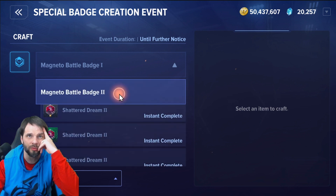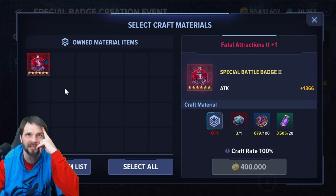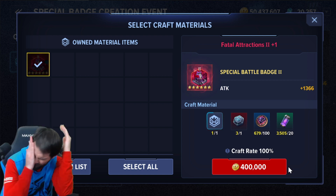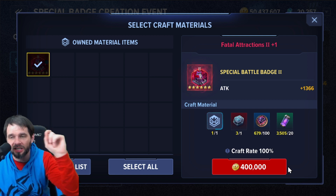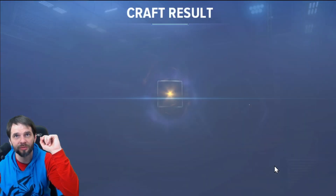We're going to special badge creation event, taking it to plus one. It's one alloy, three seals, 50k gold, and 10 Convergium. Keep in mind, the other badge I brought up to these levels didn't turn into anything worthwhile until plus five, so my expectations are low here.